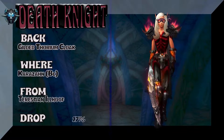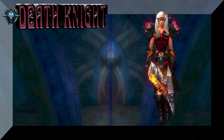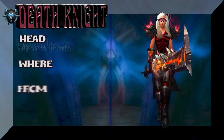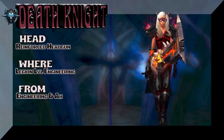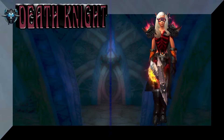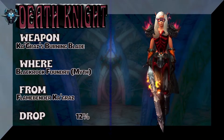Lady Blood Elf looking pretty sexy with the Gilded Thorian Cloak — Karazhan, Burning Crusade, Turistrian O'Hoof, 17% on the drop rate. The headpiece is the Reinforced Head Gun, Legion level engineering — check your local engineer or your local auction house. And the weapon from Blackrock Foundry Mythic, decent drop rate.